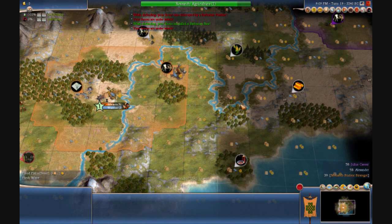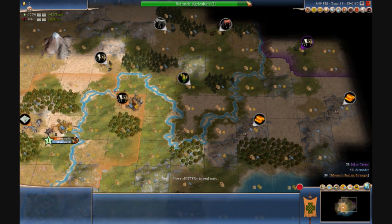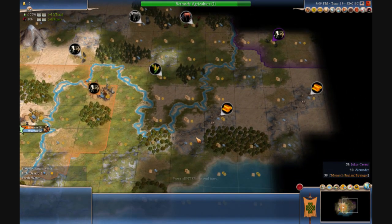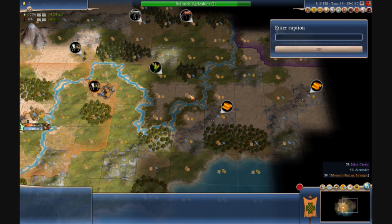I'll use this warrior sort of as a fogbuster, but I also need to garrison my future city spot here with this warrior that's coming up. I need to figure out where I want it to be built — obviously farthest away from the border, because I don't want too much cultural pressure. It seems logical to just place it here in the middle. It gives me a nice riverside, four workable floodplains, access to the gold and the corn, and another hill.